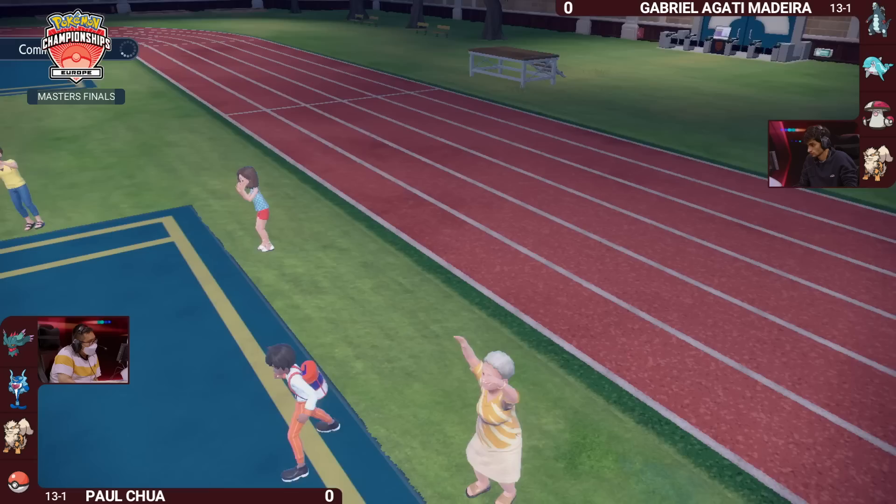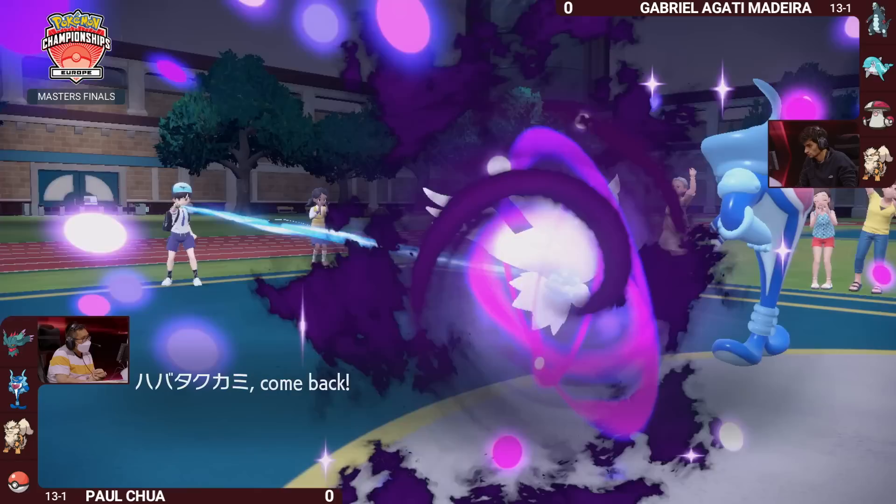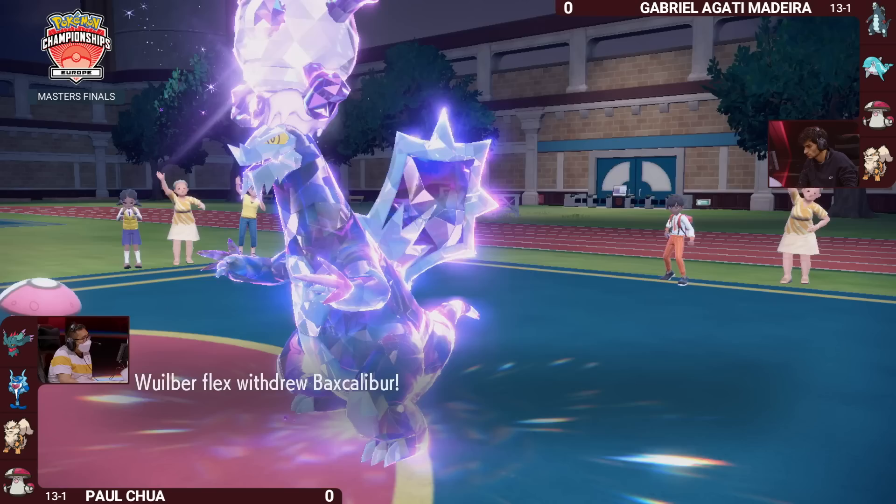Fluttermane is in a difficult situation because it doesn't want to go for Fairy-type moves — Moonblast or Dazzling Gleam — when there are two Poison-types opposing it. A safer choice would be to lock in with Shadow Ball and still deal a huge chunk of damage, particularly with those Choice Specs. The alternative is to switch out, because it's going to have to take a turn of sleep and is very vulnerable on the field.